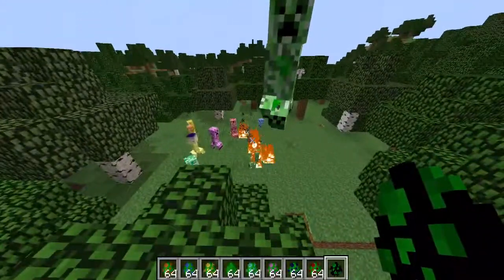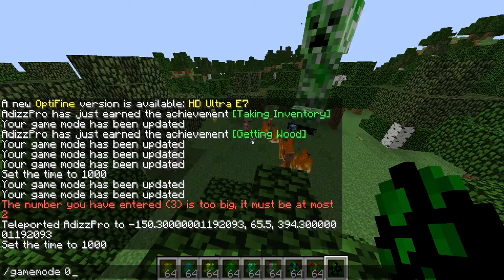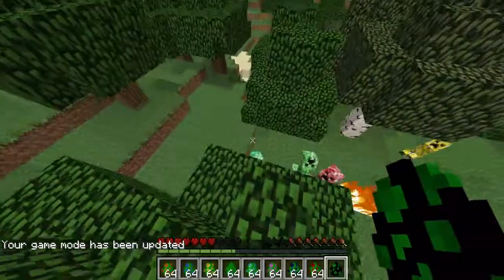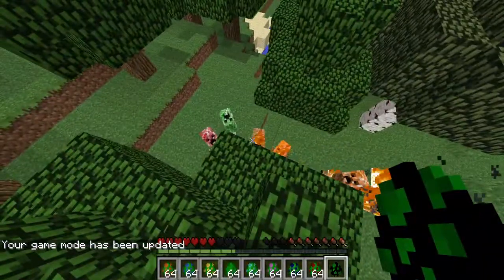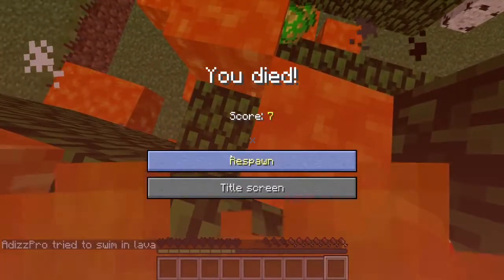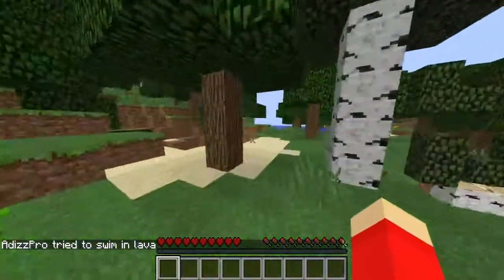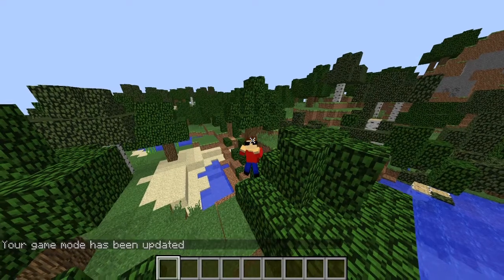You can see the Fire Creeper is leaving a trail behind it. When the Fire Creeper explodes, it spawns in a bunch of lava around you — be wary of that. That was number 5 on our list, Elemental Creepers. Let's go ahead and take a look at number 4.